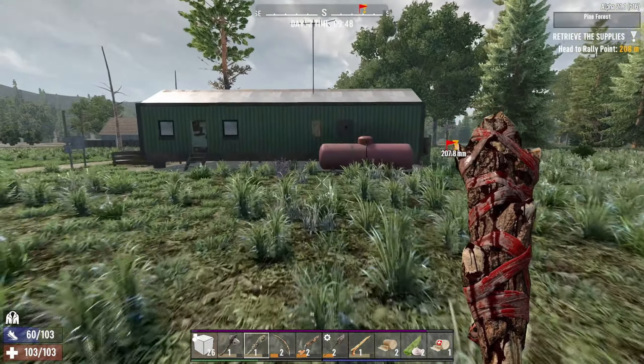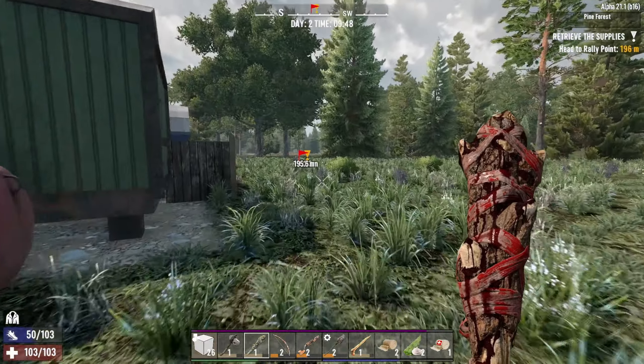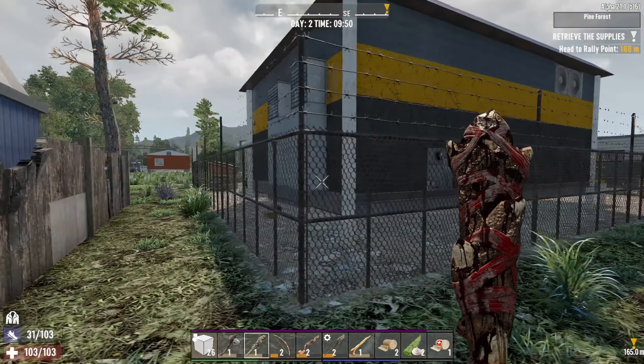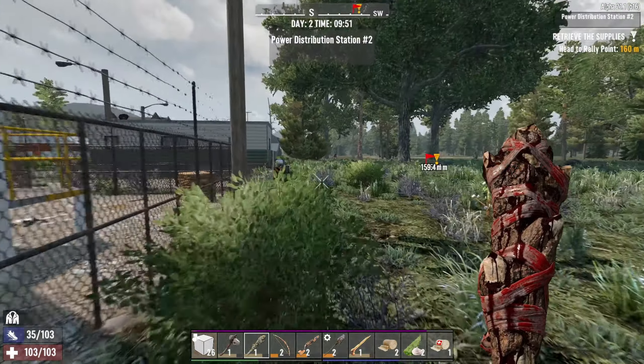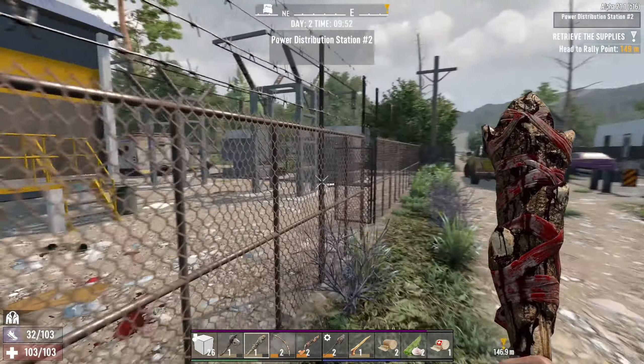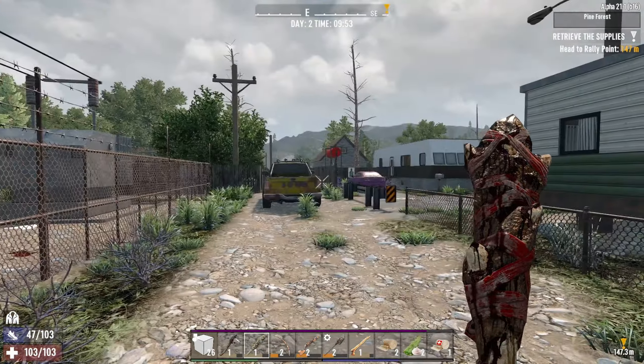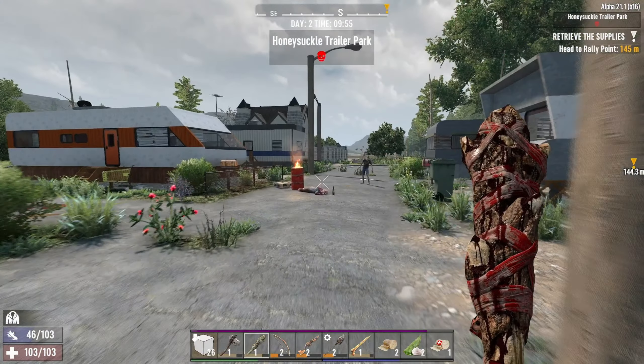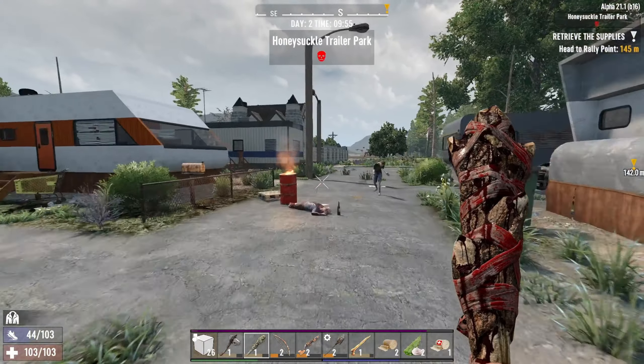Looks like a trailer over here, a little shack or shed out back, and then some more houses — mobile homes, trailers. Dog! It's a graveyard. That's a good place to build a base.